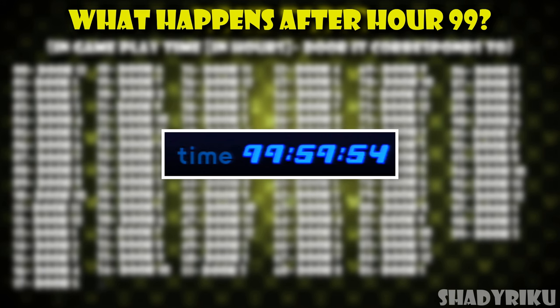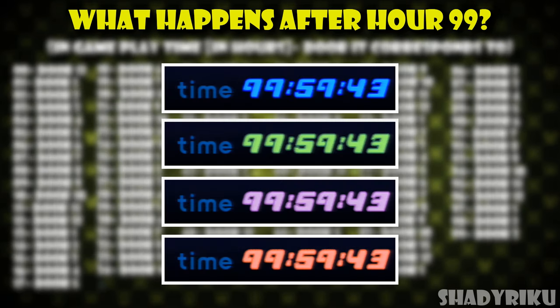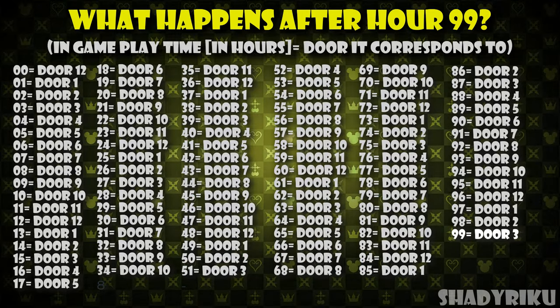What happens after 99 hours — have I missed the items? No, don't worry. After 99 hours 59 minutes and 59 seconds, the timer resets back to 00 hours, which from the table is 12 o'clock. However, each time the timer resets it changes colour — it goes from blue to green to pink and then orange. Be careful, because in the unlikely event you're on the orange timer, you must obtain all 12 items before the timer reaches the maximum of 99 hours 59 minutes and 59 seconds, because once it gets there it will freeze forever. With the timer frozen, no more doors at the clock tower will ever open except the one for hour 99, which is door number 3 from the table.